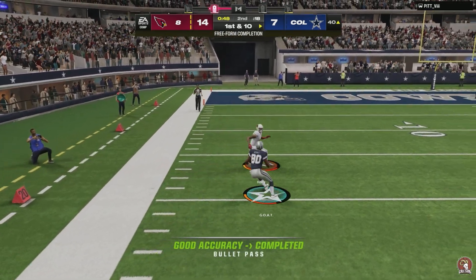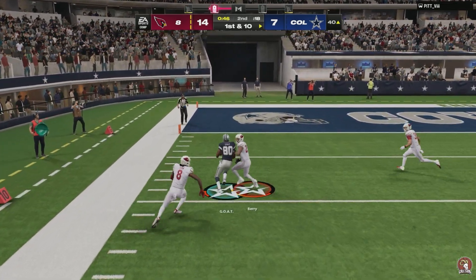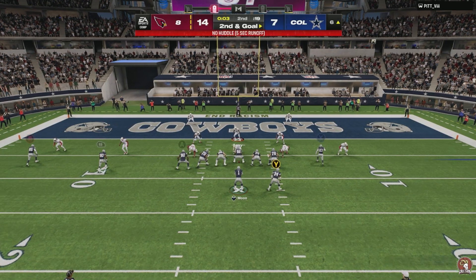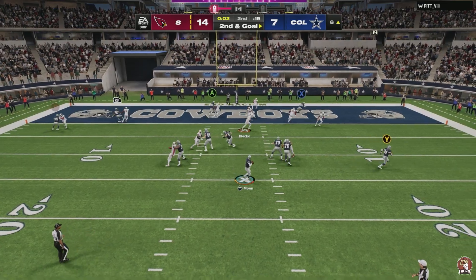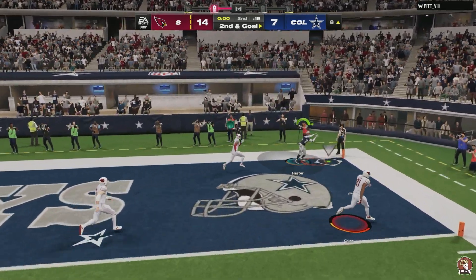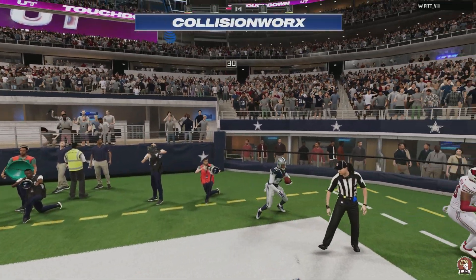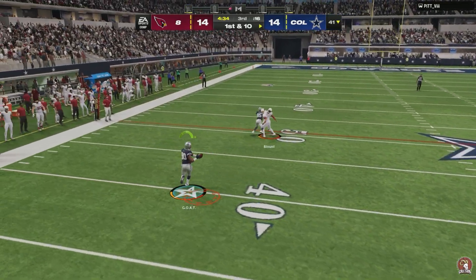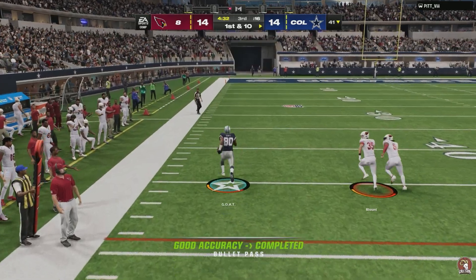Going right back to Jerry Rice, we see man-to-man coming out in corners, making sure we have that running back on the check and release. We're getting a little sticky out of here with Jerry Rice — really really good card. Unfortunately boys, I have let go of Jerry Rice, as we go ahead and hit Devin Hester here in the corner of the end zone wide open.